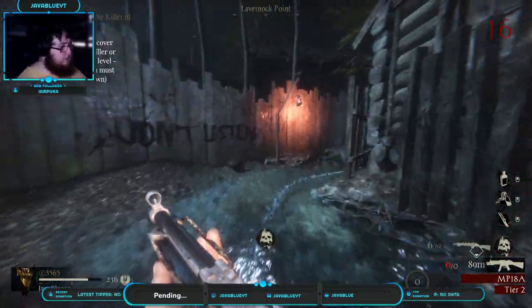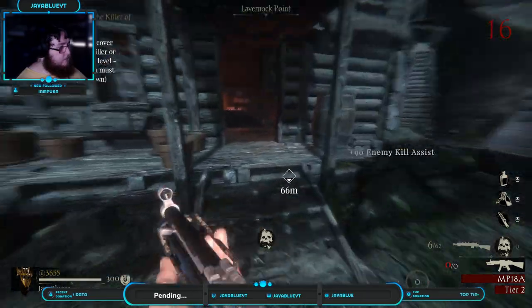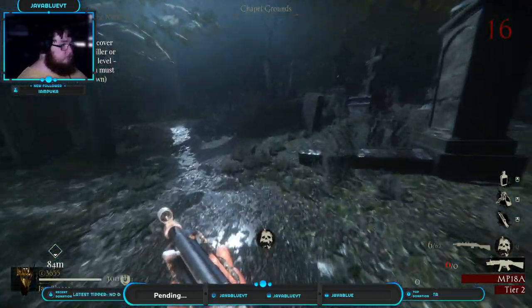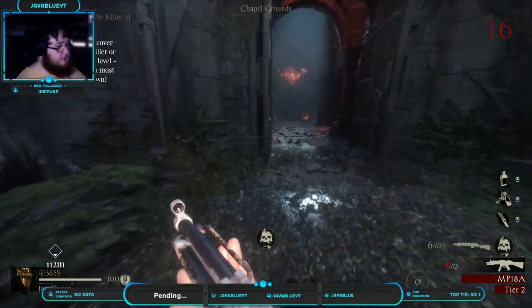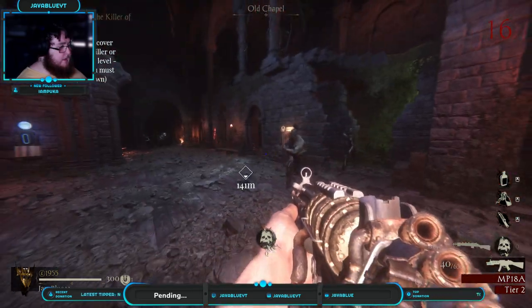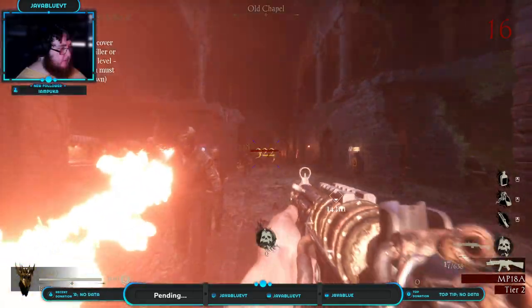Oh crap, my ammo — of course. I think I can buy some. Where am I going? Do I even know this map anymore? Should be an ammo thing up here, I'm pretty sure. I think I got four Odin, one bat. Thinking of Dr. Seuss — that's a crime going on right now.